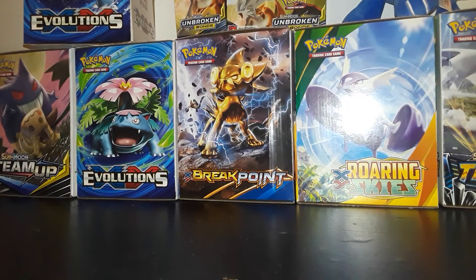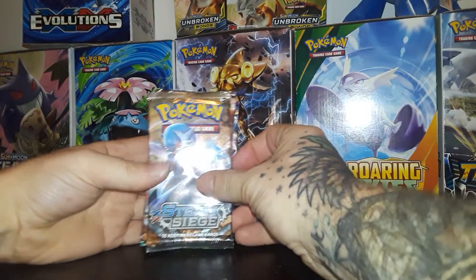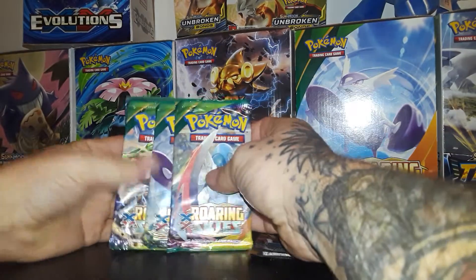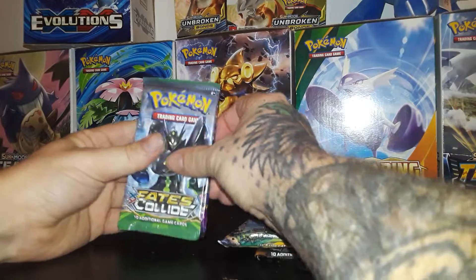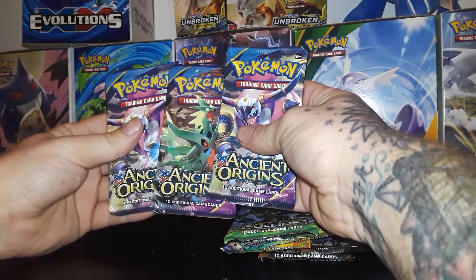Hey guys, it's Cameron here at the Addams Family Pokemon channel, back with part 2 of the custom Pokemon Booster Box opening, out of the four-part series. Today we're starting with 2 Steam Siege, then 3 Roaring Skies, 1 Fates Collide, and 3 Ancient Origins.